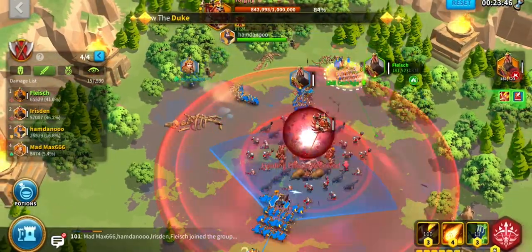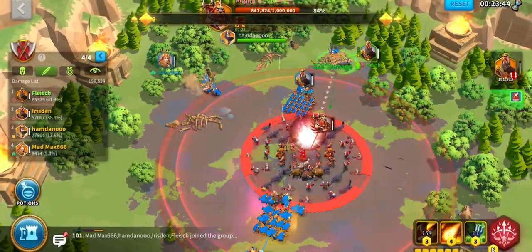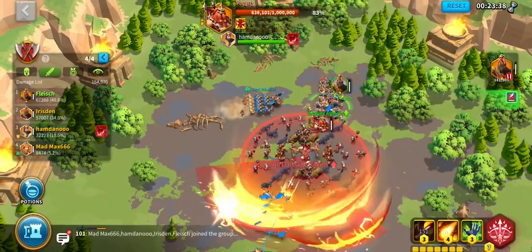Damage and support stays on one side, tank on the opposite using taunt. First, if you see the red AOE circle being cast, move aside.